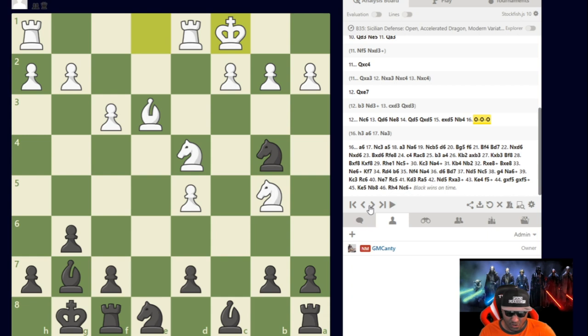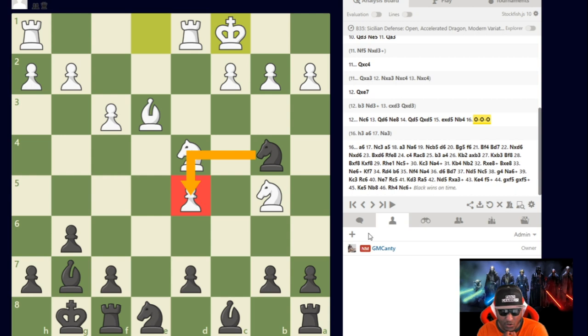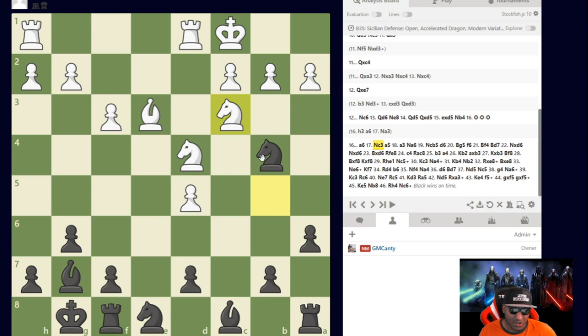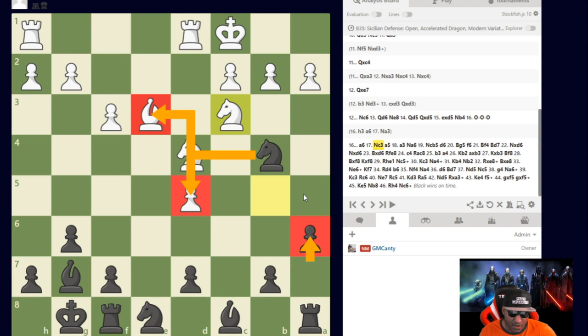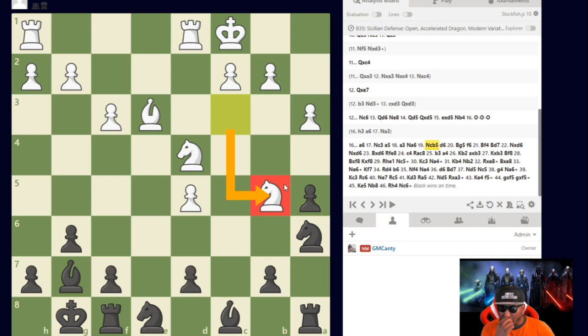I played a6 — I'm threatening the knight, so he has to kick it. I should have just taken on d5 and kept it simpler, but after a6 he goes back to c3. Now it's tougher — he has a center pawn I should have captured. I should have captured there first and then followed up with a6. After a5, I anticipated a3, played Knight e6 back, and now I just have to play regular chess and develop my pieces to convert this advantage.